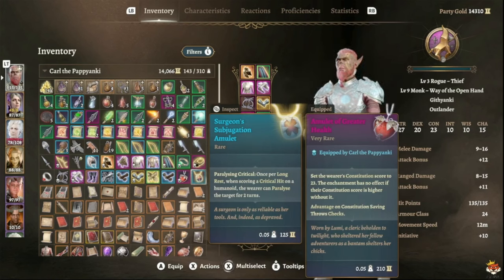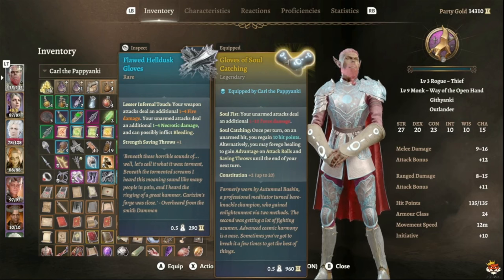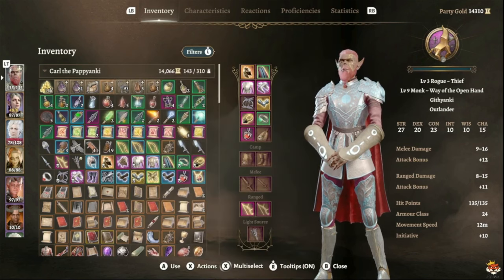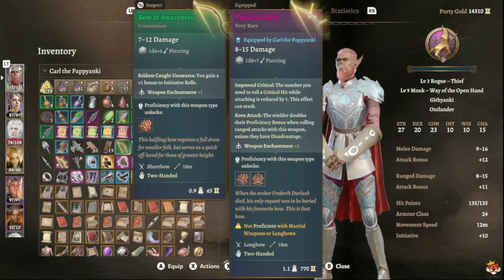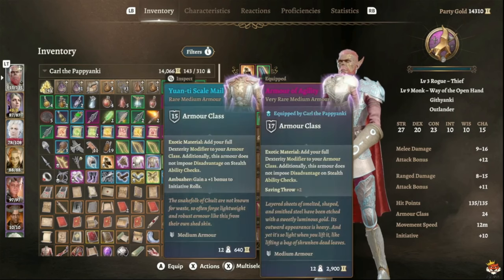For amulets, once you reach Act Two get the Surgeon's Subjugation Amulet — on a critical hit, once per long rest you can paralyze the target for two turns, which is massive. For gloves in Act Two, Flawed Helldusk Gloves give necrotic damage and can make enemies bleed, which synergizes with other builds. For boots keep the same Night Walkers. For your bow you can keep the Amulet of Awareness bow or switch to the Darkfire Shortbow for resistance to fire and cold.